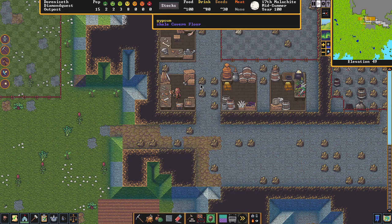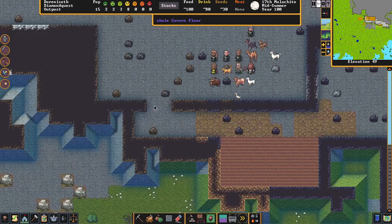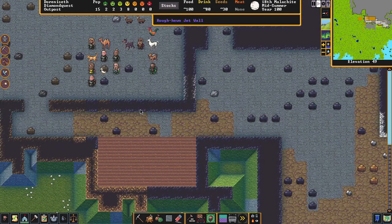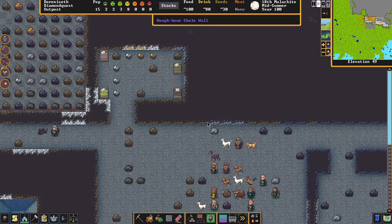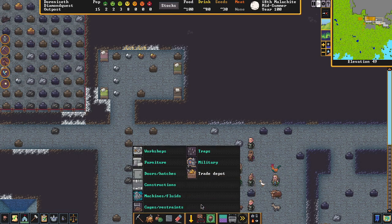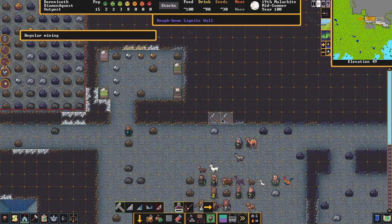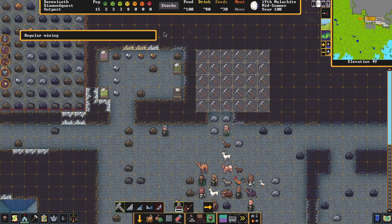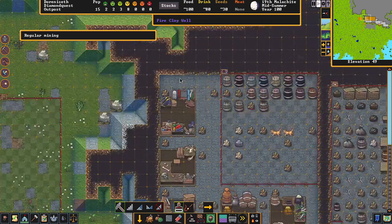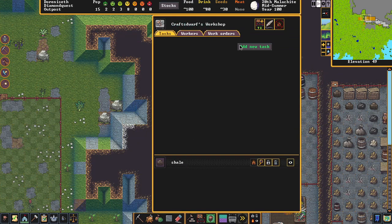We're going to make three tables and three chairs. They're making them — there's a table already placed in storage. There's one more area we need: a Dining Hall. Let's put that in a room we've mined out. I know this isn't the most organized map but let's do a little dining hall — they need a place to eat and drink.